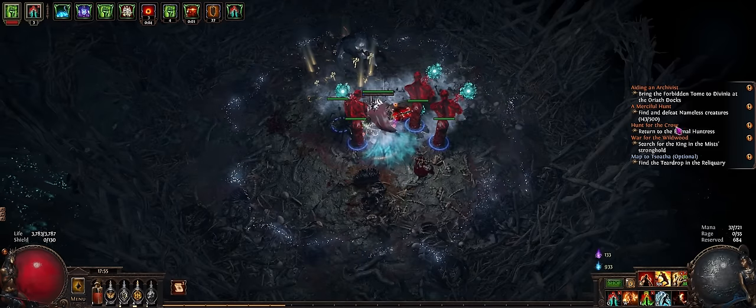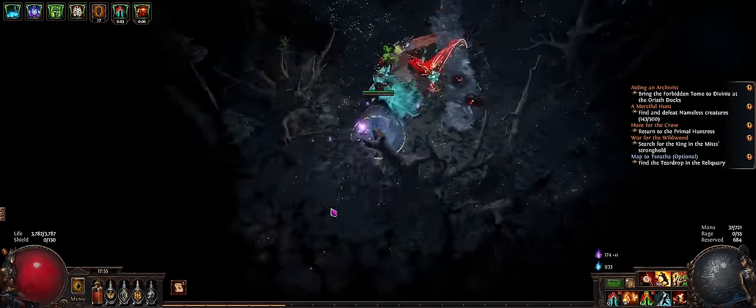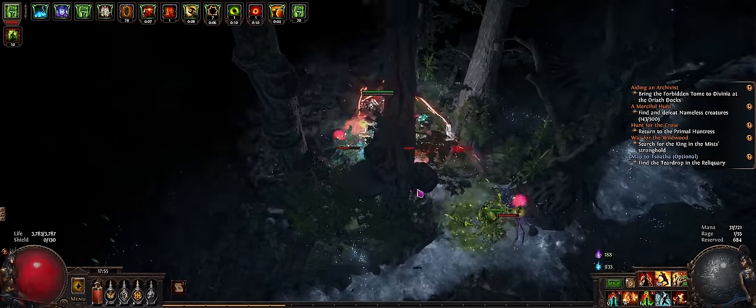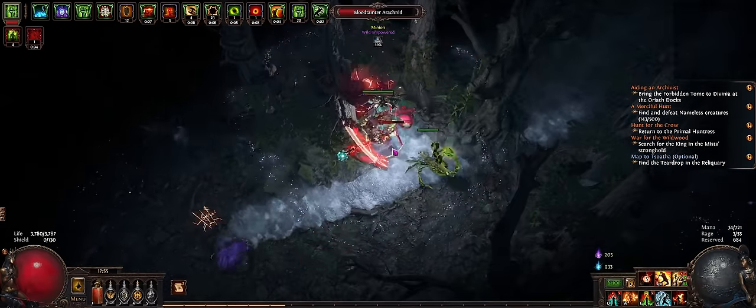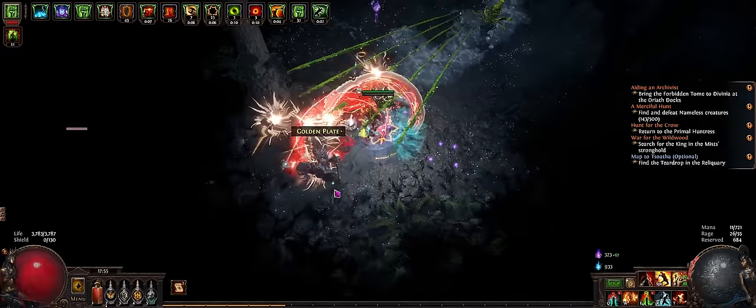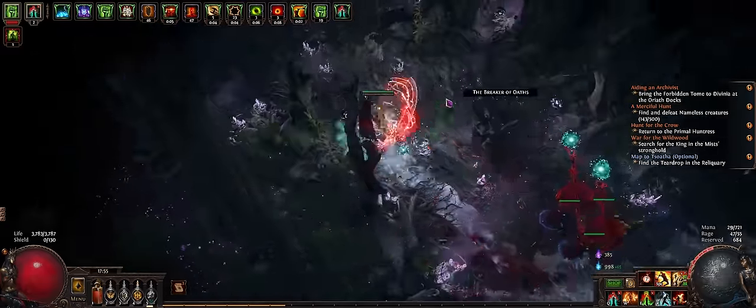For this one, I just had this Hunt for the Crow, which was the one that we just did here, killing this boss for the Warlock. And then basically you're just spamming maps or spamming instances with Desecrated Chamber every single time, as soon as you get yourself out.